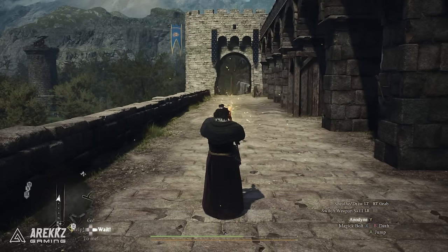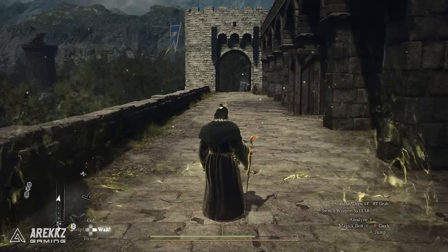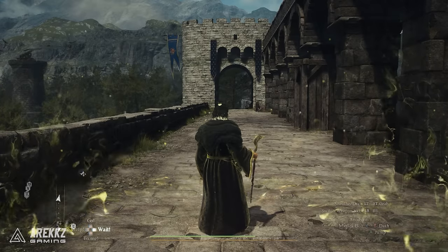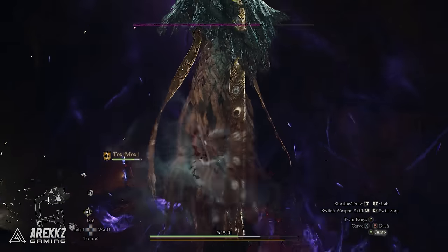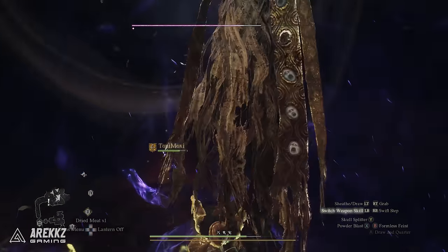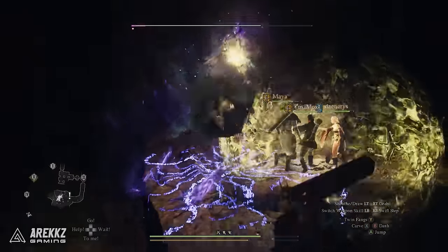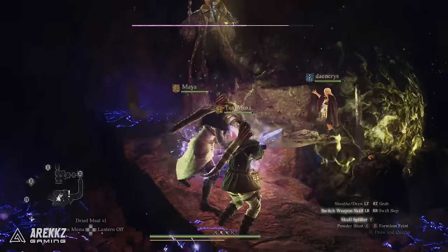The mage class has a built-in healing ability called Anodyne, triggered with the triangle or Y button. This conjures a small AoE sphere around them that heals any allies inside the circle over time. This is one of the main and easiest ways to heal in the game when you have a mage pawn, and it's super useful because you can use it instead of spending time farming or buying potions.